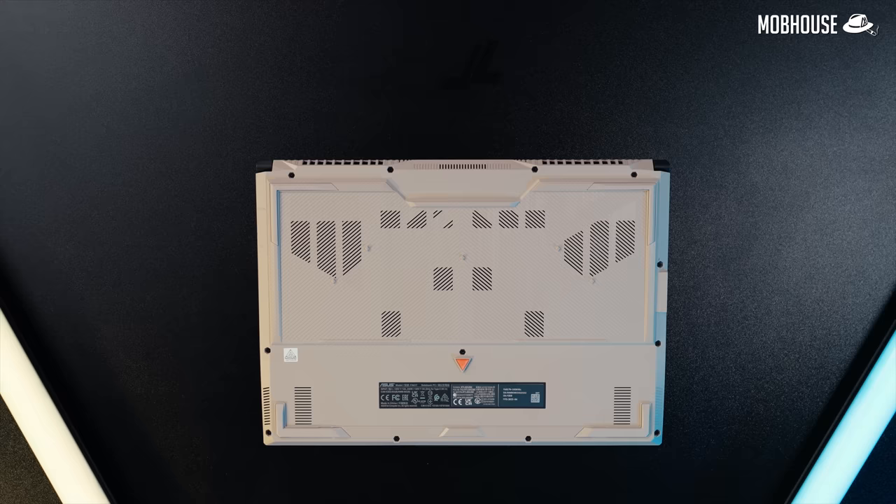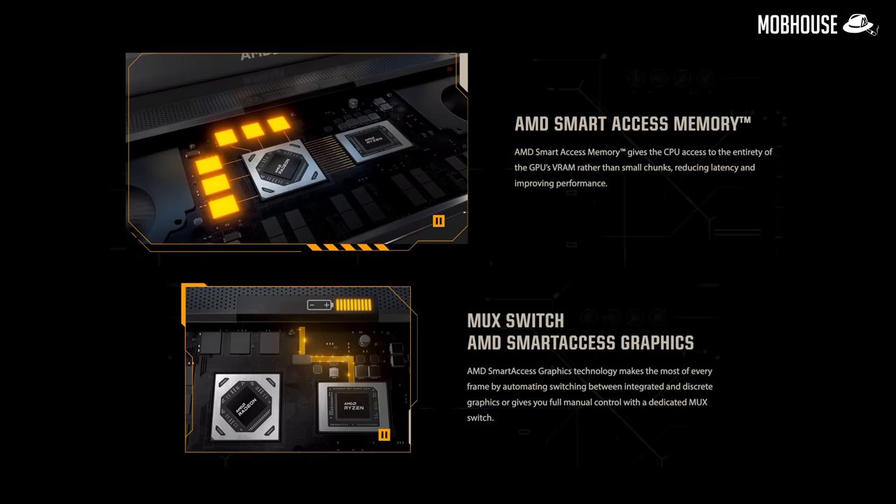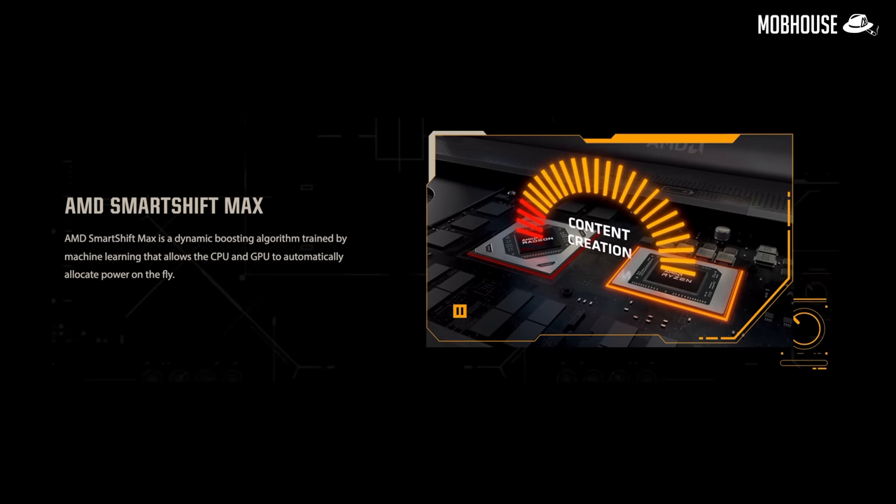The default 512GB storage on this base model is barely enough if you want to load a few games like Starfield, which will already take up 150GB — but there's an additional M.2 slot if you want to put in another drive. These are AMD Advantage gaming laptops with CPUs and GPUs both from Team Red, so you have access to AMD tech like Smart Access Memory and Smart Access Graphics, both turned on by default. There's also Smart Shift Max, a dynamic boost algorithm that allocates power to your CPU or GPU depending on whether you're gaming or doing content creation.